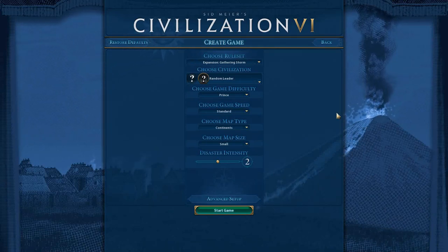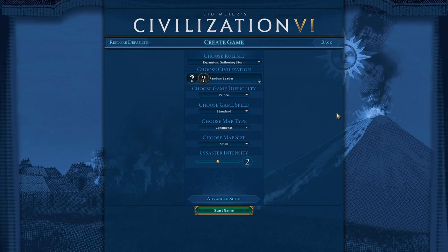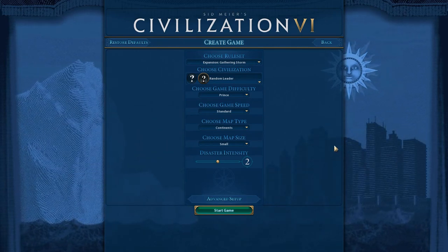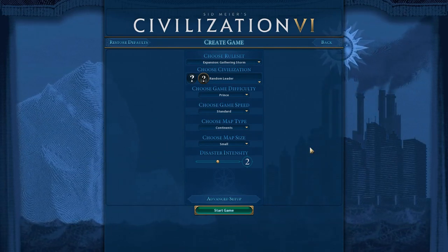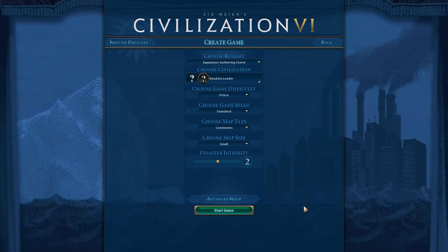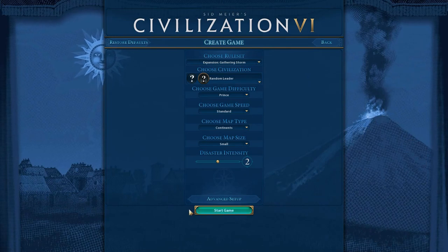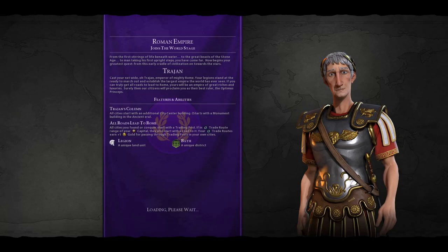Alright everyone, this is Dunk again. I'm back to talk more about my Civ VI mod, Agricultural Revolution. Last time I made a video, Gathering Storm, the second expansion for Civ VI, had not yet come out. It has since come out, and I'm currently playing it. I've updated the mod. I've actually come out with a couple patches since Gathering Storm came out, and I want to make a video just demonstrating what that's all like, what all the changes are, and how that affects the game. I'm really happy with Gathering Storm. There are a lot of abilities and new features in this game that I think are really useful for Agricultural Revolution.